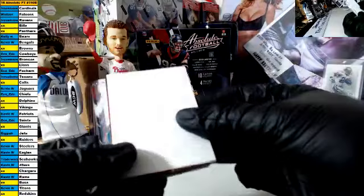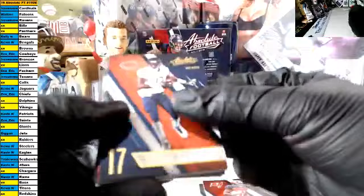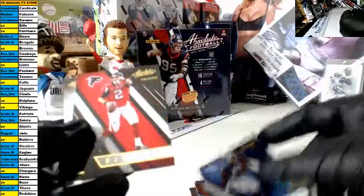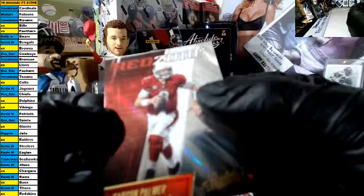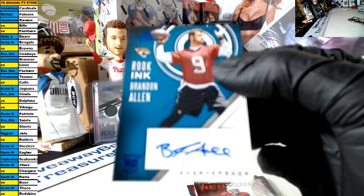Last pack, box three — 15% off. Hit goes to the back. Urts, Martin, Ashan Jeffrey, Car, Robinson, David Johnson, Tannahill, AJ Green, Beckham, Matt Ryan. We have a Red Zone card of Carson Palmer and the rookie auto is for the Jags — Brendan Allen, blue ink rookie auto. That is Kevin. Congrats Kevin!